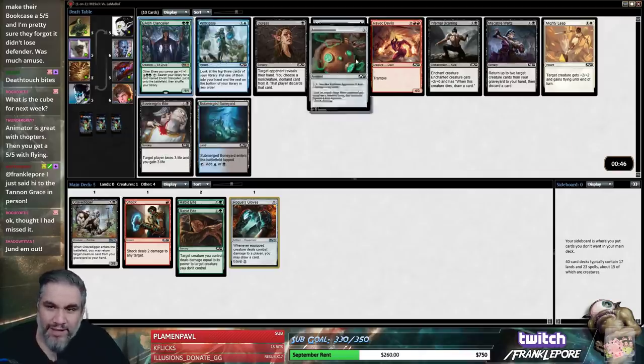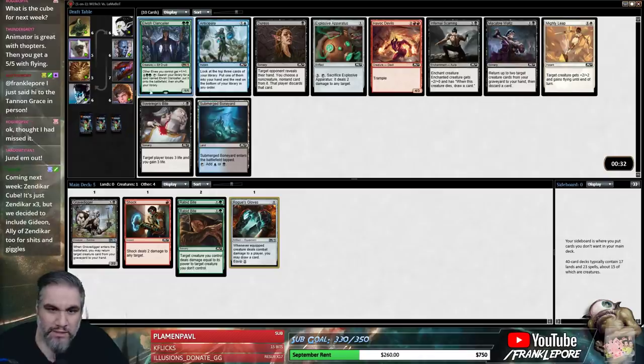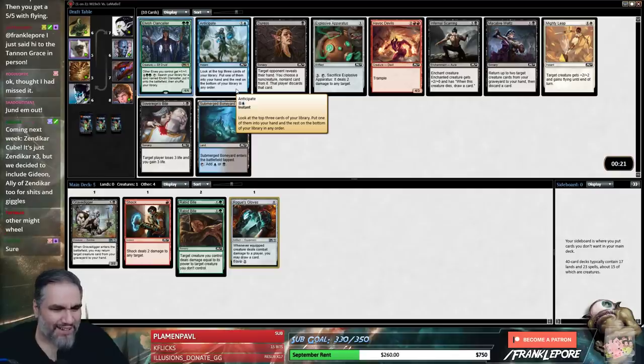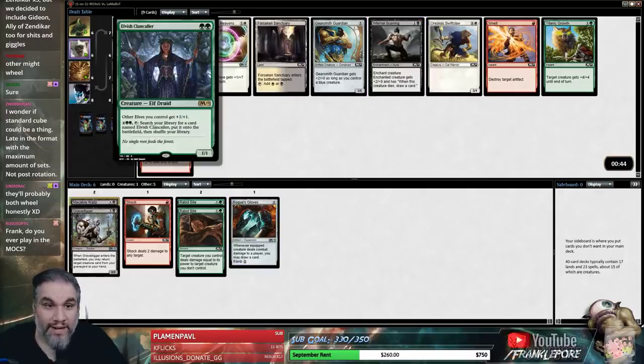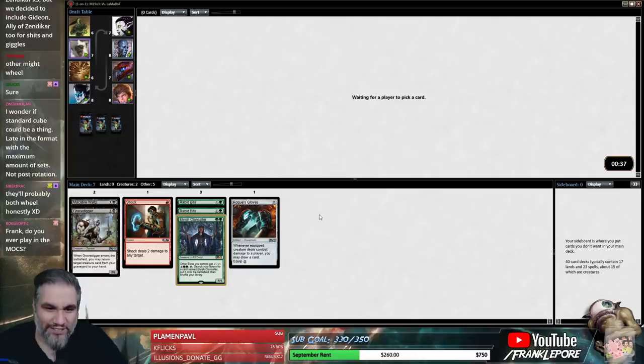Oh, look — a second Clancaller. The one time I said it's probably not very good because it doesn't do anything. Now we can actually get multiples. A 1/1 for 2 is not great — I don't know why this isn't just a 2/2. If it were a 2/2 it'd be actually playable. I'll take Macabre Waltz. Oh my god, a third Elvish Clancaller! Now we're taking this one in hopes that those other two wheel and we can just have Elvish Clancaller dot deck.